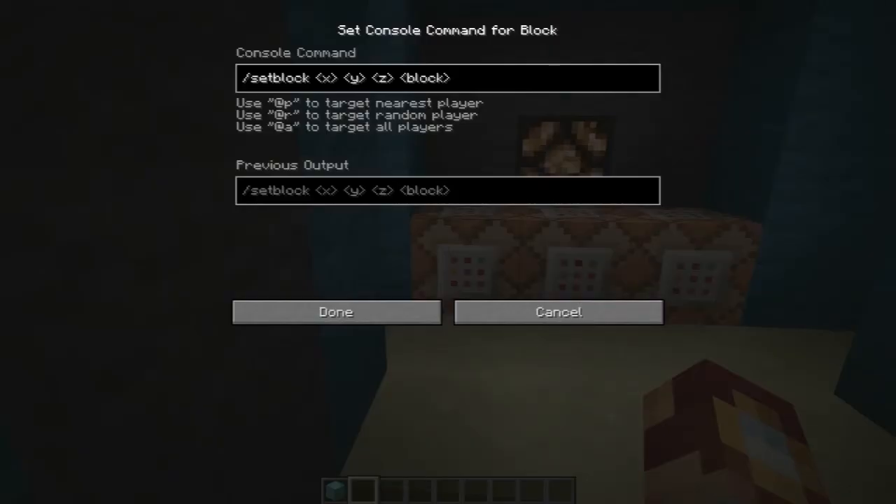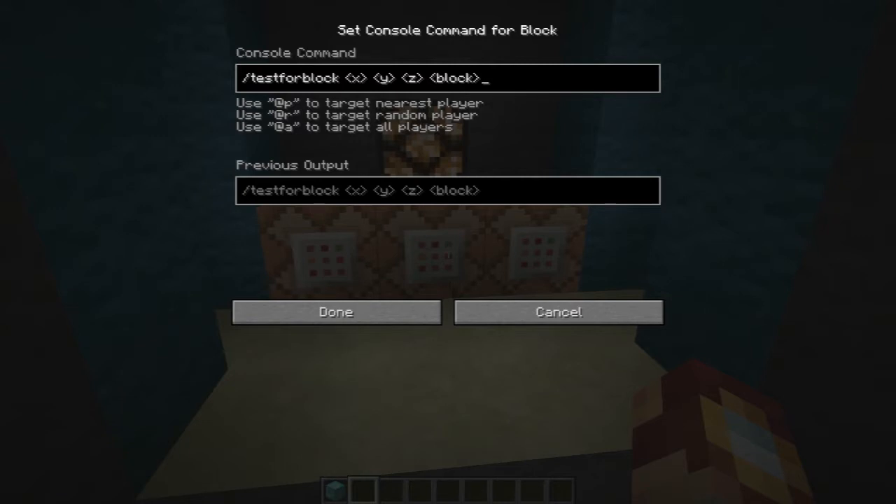The way this works is I have it doing a testforblock command, which is one of the new commands. This is the new screen for command blocks by the way — I plan on doing a snapshot video soon. The testforblock command is the newest command for the console. You can test for blocks in a specific area. I think this is the right syntax for it, but I might be wrong. Basically it's going to test for these coordinates and which block is there.